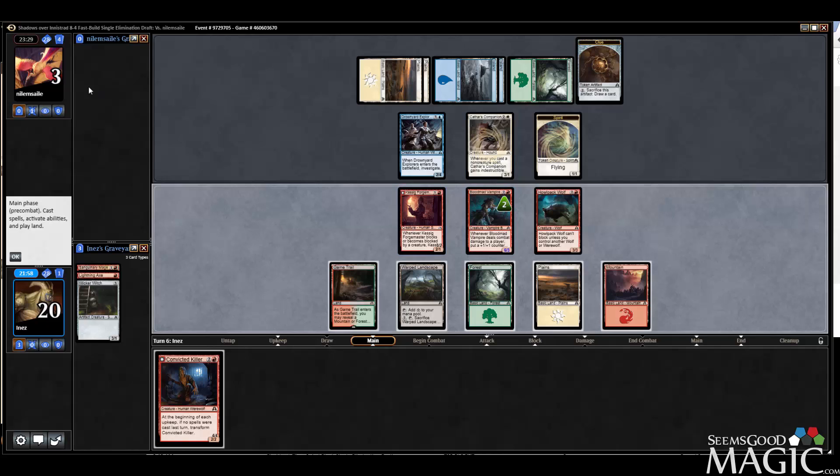Or does he go block, trade, take two? I'm trying to think of his absolute best blocks. I think his best blocks are eat the two-one. I do kind of want to get this companion off the table — if he leaves mana up I'm in trouble if I'm trying to be aggressive. So eat the Forge Master, trade this, can't take three so chump there. Get rid of the vampire — that may actually be too good for him.